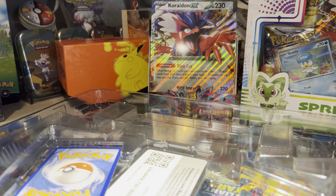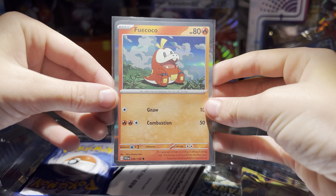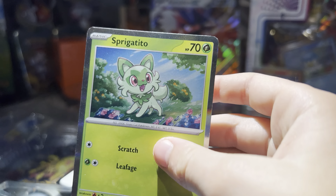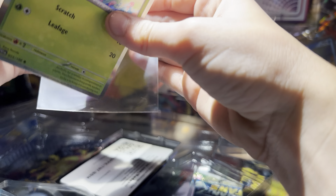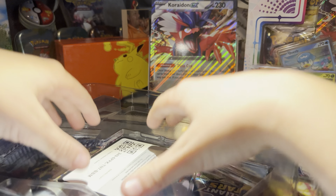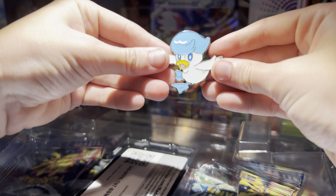First card is the second version of the Fuey Cocoa card. This is the same Sprigatito as the last one, but the Quaxley is a different card. So the Quaxley card I'm about to grab is different. Let me grab the Quaxley.